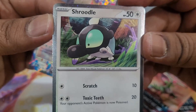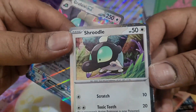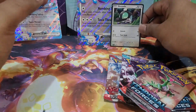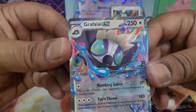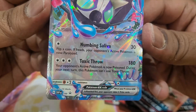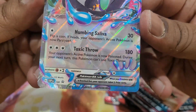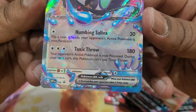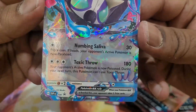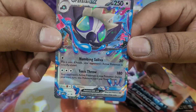We have Shruddle here with a reverse border — a holo border — and a kind of galaxy pattern going on, so a different holo pattern. Then we have the EX itself, which is the promo. Flip a coin — if heads, your opponent's active Pokémon is paralyzed. And it seems this is some kind of poison: your active Pokémon is now poisoned during your next turn if you use this attack. So you'd want to switch and run — something you've got to build a deck around.